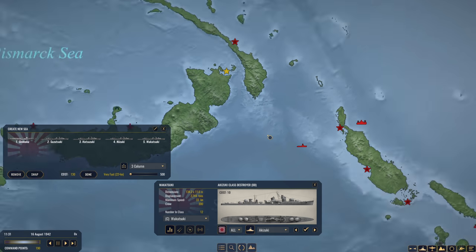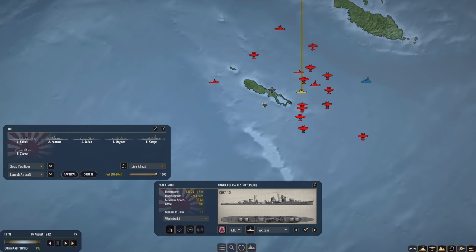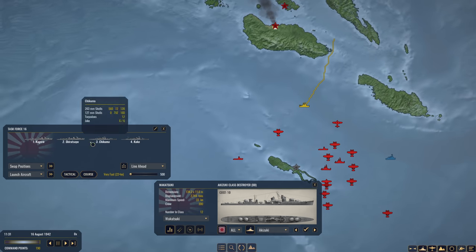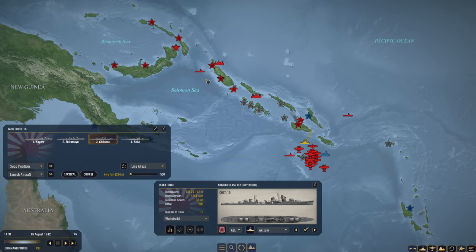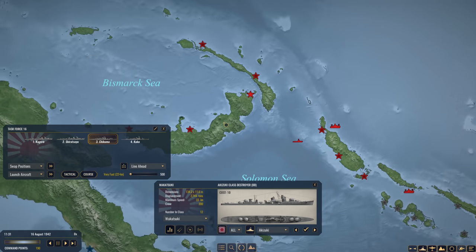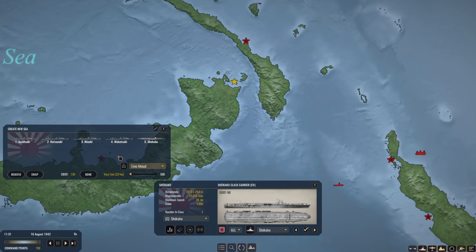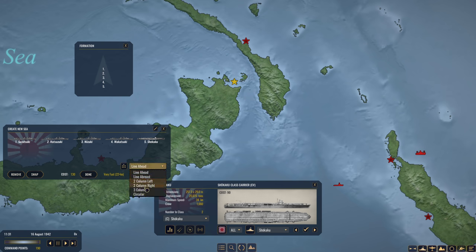This is going to cost us 130 points now. I think this will be okay. I also want to get Chikuma — I'm going to have her operate with the Carrier Task Force, because with all of her float planes, that'll be nice to have. Apparently this was her role in real life and I need to recreate that. So we're going to get four destroyers and our carrier Shokaku. We want them in a circular formation with number two in the center, so we're going to swap them. Perfect, done.